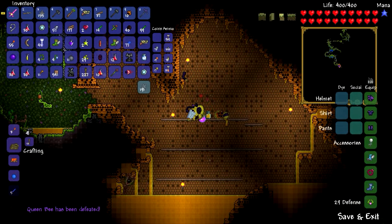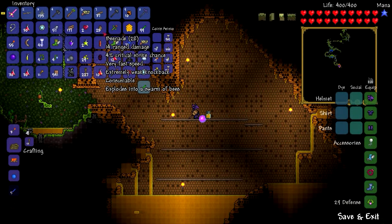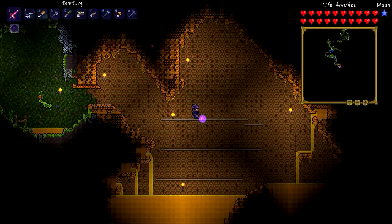Bottled Honey — no idea what that's used for. Let's get rid of these living wood walls, we can always make more of those. Honeycomb — releases bees when damaged, alright. Let's get rid of these glow sticks, we've got flares for that. Bee-nades — looks like they're just grenades. Hive Wand — consumes hive, can be placed, so it places hives. Could make a little hive area in our house I guess. Bottled Honey stores 80 life — I'll have to look up if any of this is useful.